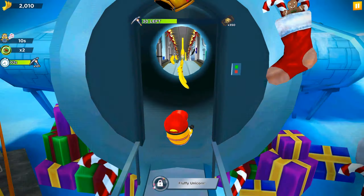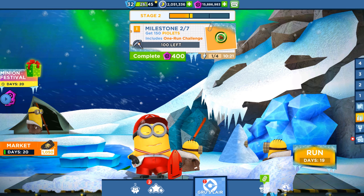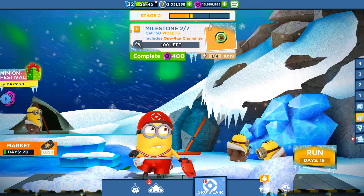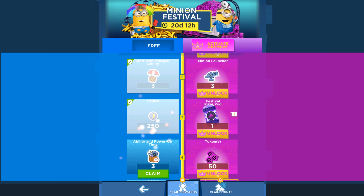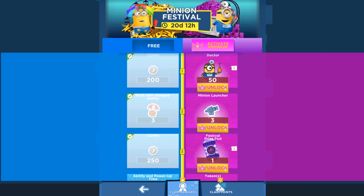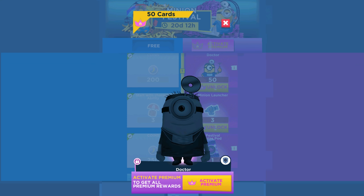We got 350 market tickets! Stay tuned guys — we're going to unlock different menus and show you the second stage ending and the third stage as well. There's a doctor minion connected towards the premium, and you'll be able to purchase him. We will wait for the next special mission and I'm pretty sure this character card is going to be interesting.